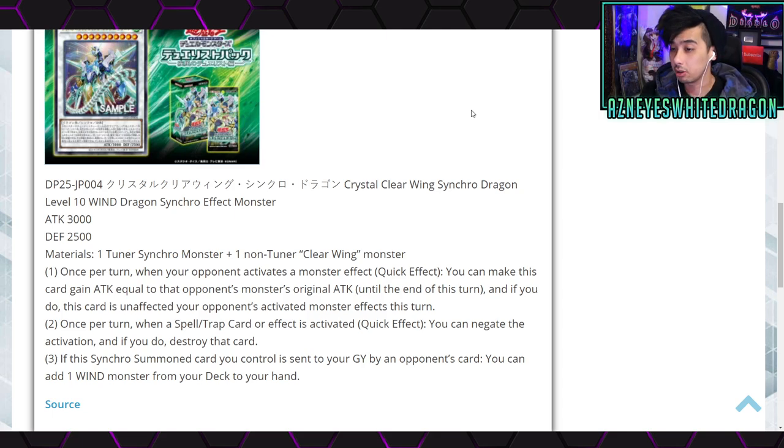The first effect: once per turn, when your opponent activates a monster effect, as a quick effect you can make this card gain attack equal to that monster's original attack until end of turn — and if you do, this card is unaffected by your opponent's activated monster effects this turn. The second effect: once per turn, when a spell or trap card or effect is activated, as a quick effect you can negate the activation and destroy that card. The third effect: if a Synchro Monster you control is sent to the graveyard by your opponent's card, you can add one Wind monster from your deck to your hand.